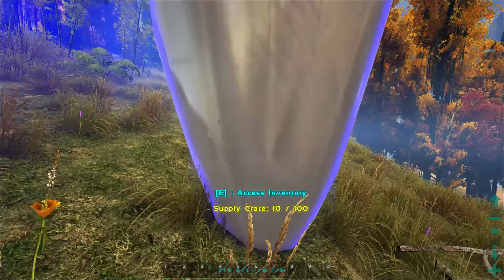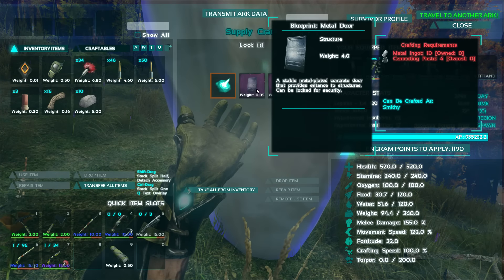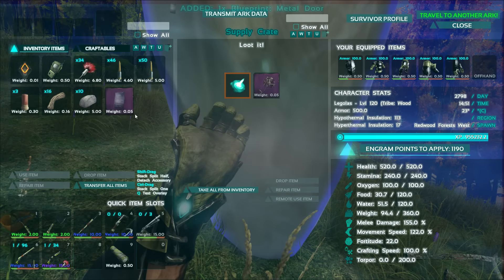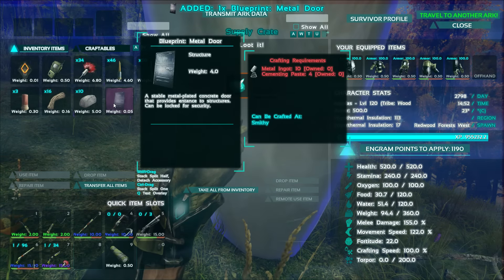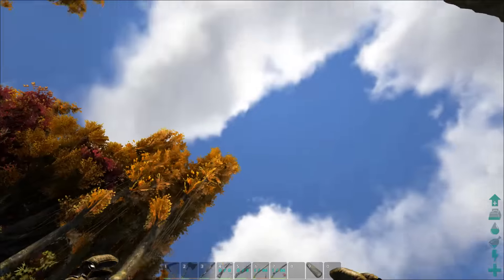We got a candy corn loot drop - and it's a blueprint for a metal door! I've always wanted one, couldn't make one myself, didn't have enough engrams, but now we can finally make one.